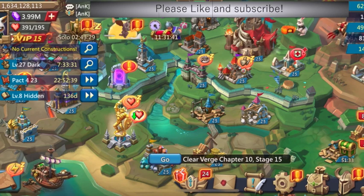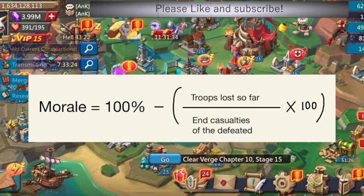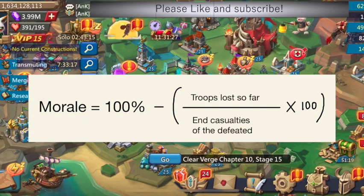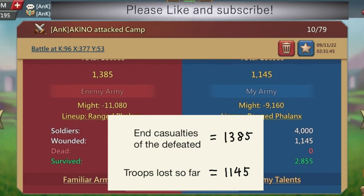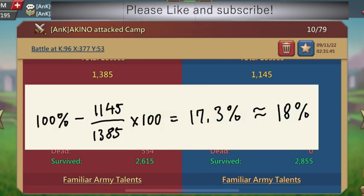The formula for calculating the morale at any time point is this: Morale = 100% − (troop lost so far ÷ end casualties of the defeated) × 100. Sorry, there's a little bit of maths, but please bear with me. So in this report, the end casualties of the defeated is 1385, and the troop loss for the victor is 1145, and that would give the leftover morale of the victor at the end of the battle. Plugging those numbers in: 100% − (1145 ÷ 1385) × 100 = 17.3%, which rounds up to 18% morale left over.